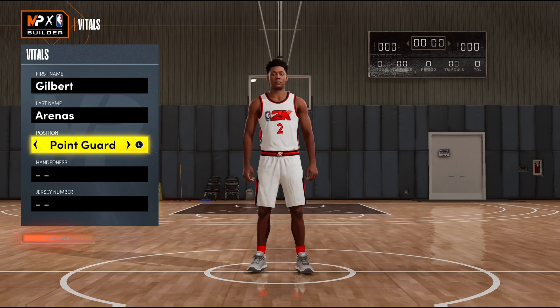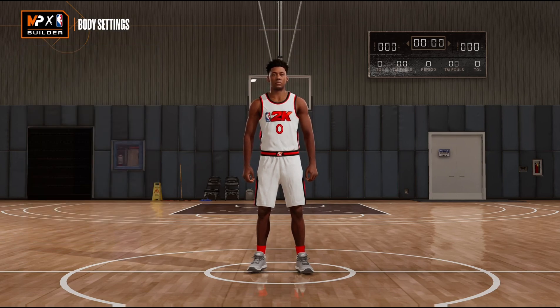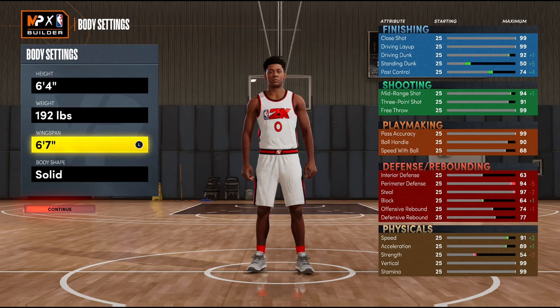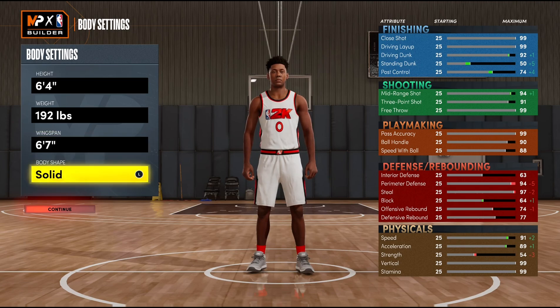As I said, this is a Gilbert Arenas build. As most of you know, he was a point guard, right-handed, jersey number zero — what he was most infamous for, because everybody knew him as Agent Zero. Height-wise he came in at about 6'04", weight-wise we brought him in at about 192 pounds, and we kept the wingspan at 6'07". This allows you the flexibility of being able to get elite contact dunks, Hall of Fame clamps, Hall of Fame interceptor, and pickpocket among many other badges if you want.